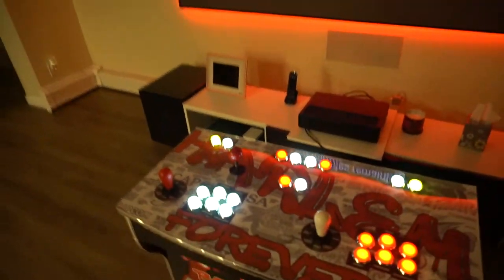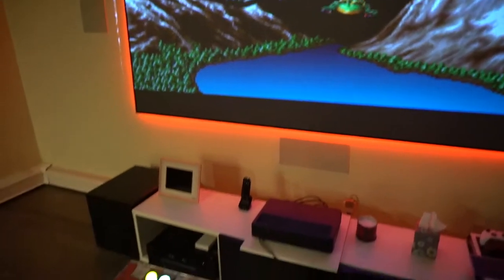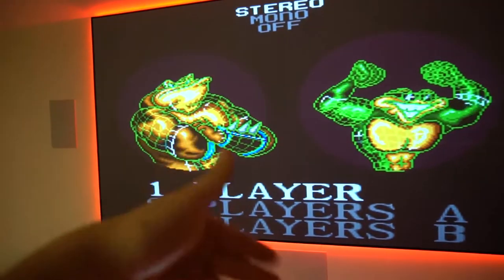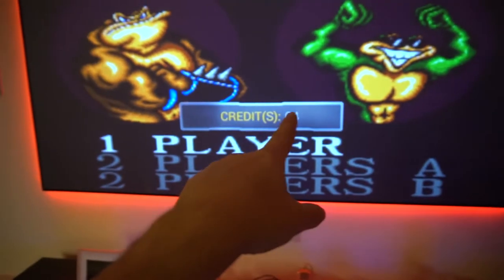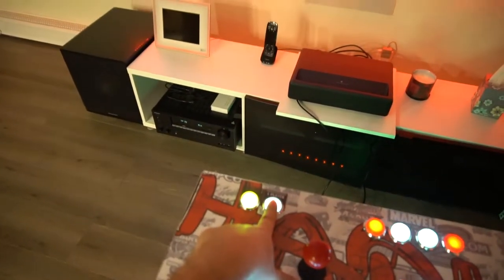Press button one to enter and let the game load. The important thing with console systems is they don't take quarters — when you press start it shows time remaining, like four minutes. This is an actual system that never took quarters. To add more time, hold down player one start and then press your coin button. You'll see the timer jump — for example, to nine minutes. You hold player one start and insert the coin to add time.